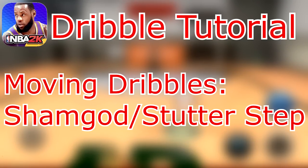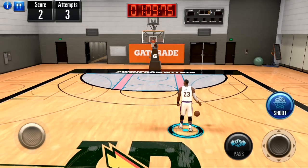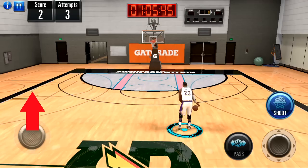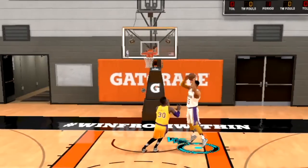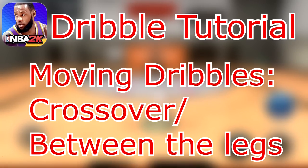Next, we're looking at the sham god and the stutter step move. I was actually shocked to find out this move was in the game — it's a pretty dope move. To perform the sham god, while sprinting, flick the right stick upwards and you'll perform the sham god. Your player might also do a stutter step instead, as not every player has the sham god animation. It's a really cool move and it looks really fancy.